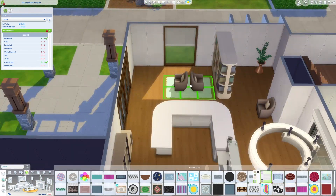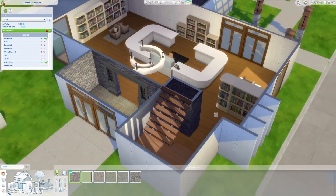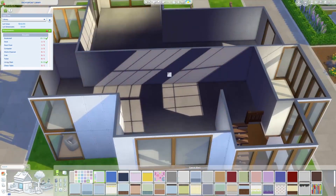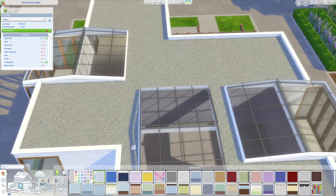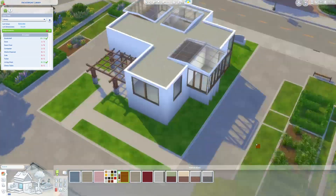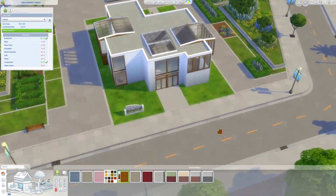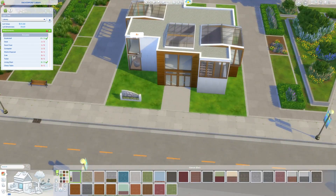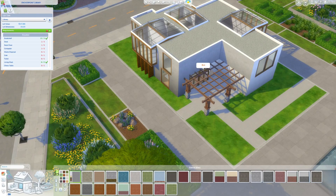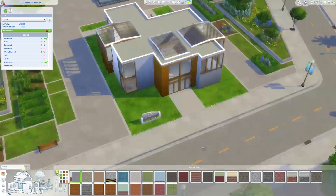As far as packs, this lot only requires two: the base game and the Sims 4 Growing Together expansion pack, plus the Book Nook kit. I still want to build a house that actually uses the kit more exclusively with a home library — that might be my next build, just to use those items more exclusively rather than just in a library or world build.